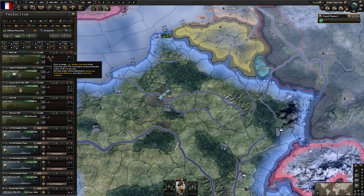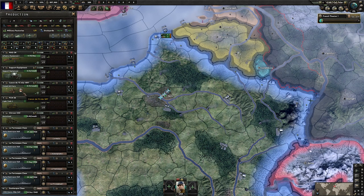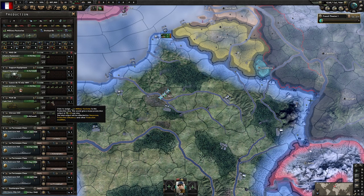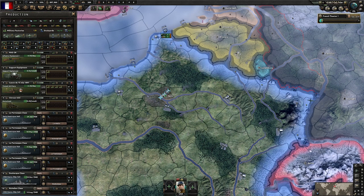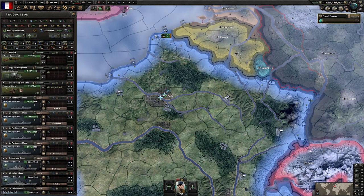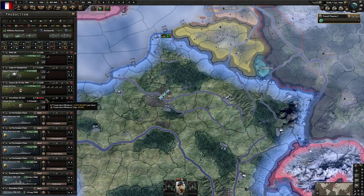Military factories: we won't need as many guns right away because we have a ton of guns from disbanding our army. Same for support equipment. We will need a lot more towed artillery because we'll modify our templates to include more artillery in the optimum templates. No need for tanks, no need for motorized — we still have a very hefty stockpile. Consider adding some towed anti-air as well, since our air force is not quite as impressive.